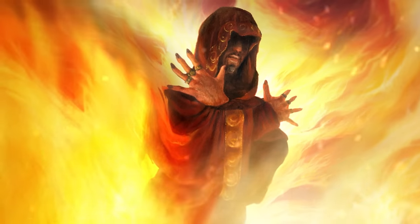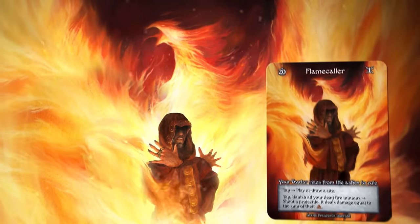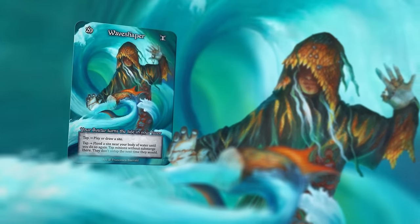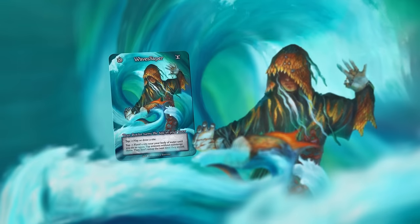The Flamecaller is really cool — its special ability is that it can banish all your dead fire minions and then shoot a projectile. That projectile deals damage equal to the sum of their threshold. So I'm going to have to pull together a big blast and shoot it down towards you. The Wave Shaper has an ability to flood a site near my body of water, then tap all the non-submerged minions there, and they stay tapped for a turn. That site stays flooded until I use the ability again. This is a classic matchup of fire versus water!